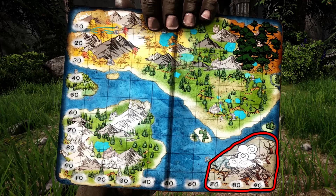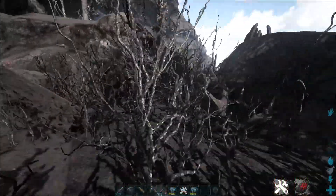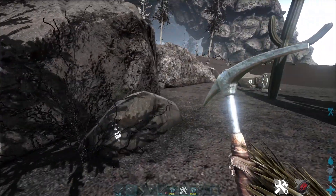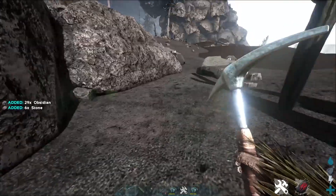The best place to get obsidian on the Fjordur map will be in the volcanic biome, which will be this circled area on the map. Here you will commonly find obsidian nodes that you can harvest with a pickaxe near lava. So fly around this area looking for lava and more than likely you will find a lot of obsidian near that lava.